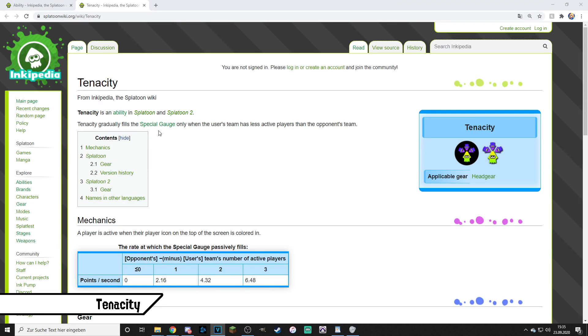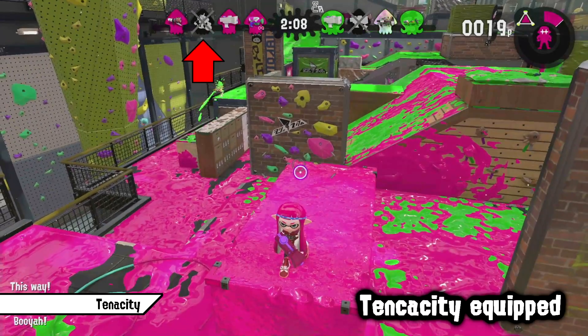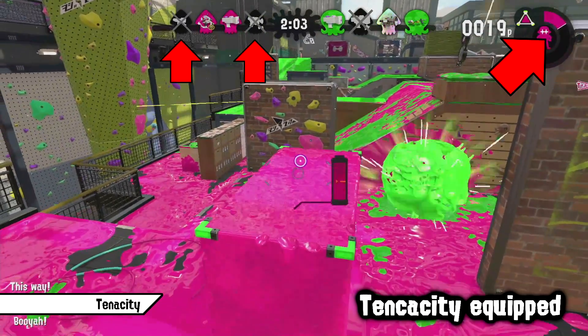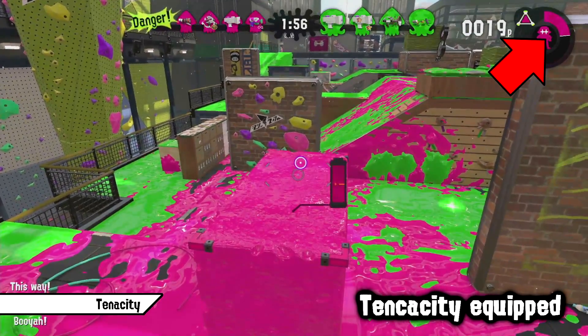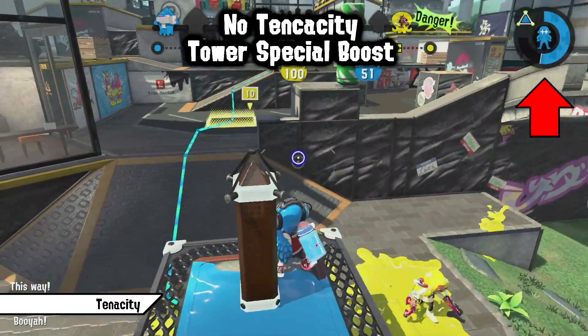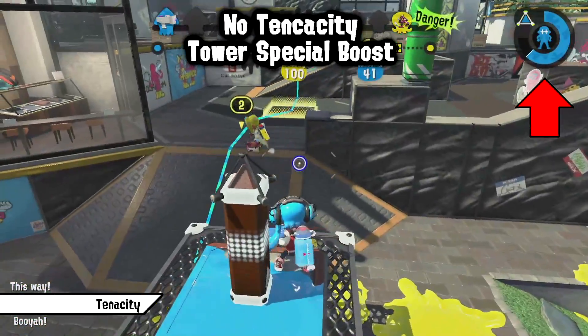Tenacity fills up your special meter only when your team has fewer active players than the opponent's. It's about 2 special points per second while 1 player is down, 4 while 2 are down, and 6 while 3 are down. This can help you get your special way faster, recommended on weapons worth spamming specials on. Even though it sounds good on paper, it doesn't really see much use — even support weapons just run Special Charge Up, which is more reliable. You'll also see a similar automatic special charge effect in ranked battles anyway when controlling the objective.